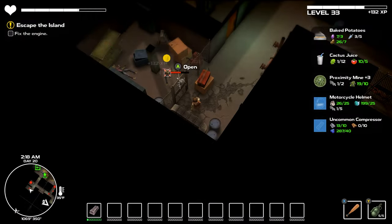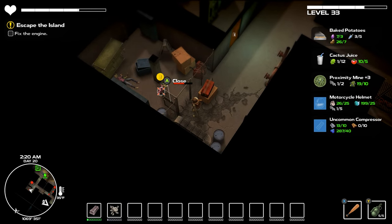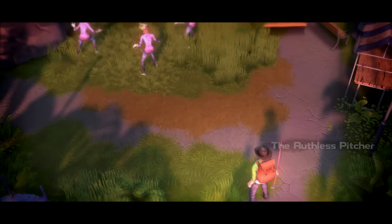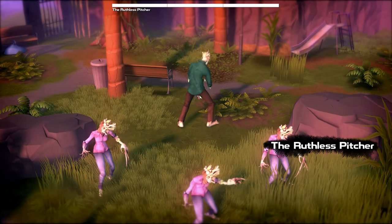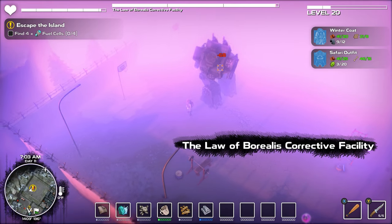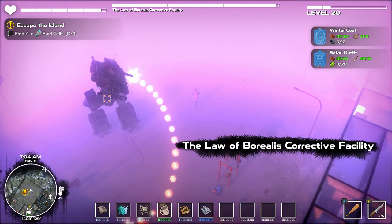Sometimes you'll just want to run, and thankfully that's a valid strategy in most situations. Also: doors — these enemies haven't learned to open doors yet, but god help us if they do. The boss fights can be a mixed affair. I enjoyed the mini bosses you stumble across in the world, as they increased the feeling of danger. But the four main bosses are nearly identical with a few added attacks each time — which makes sense for the lore, but fell a little flat from a gameplay perspective.